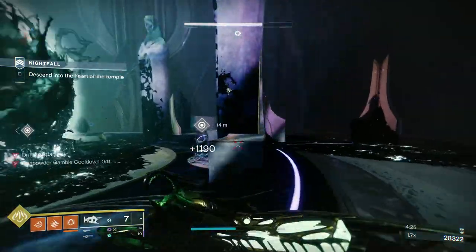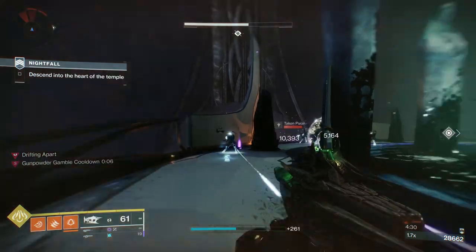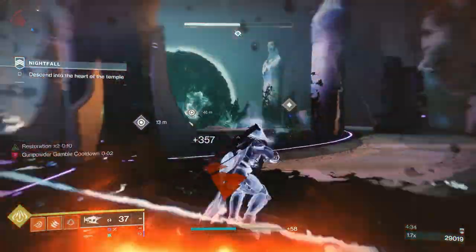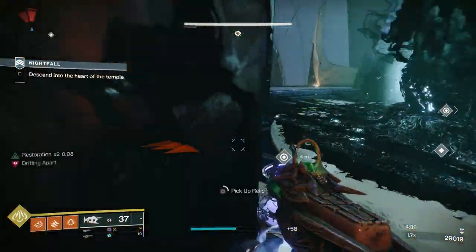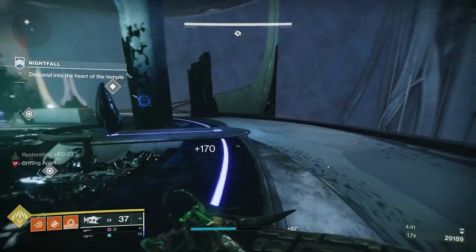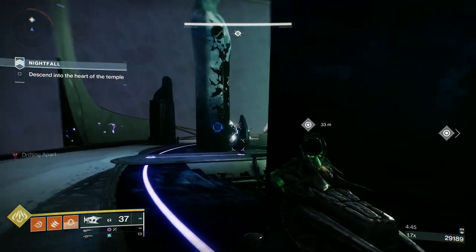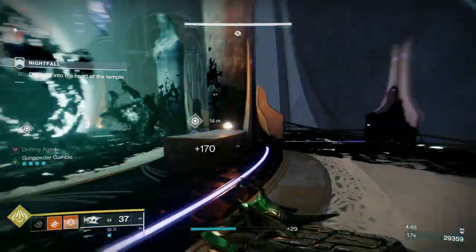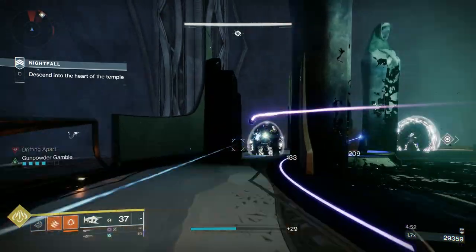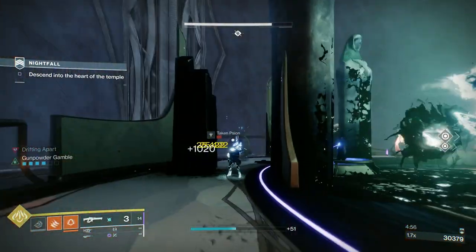Now you're going to get a whole bunch of Taken Thrall. I'm trying to get one of these shields down pretty quickly — it didn't really work the way I wanted. So this is what you can do: you just lead them away, put a grenade down and try to take the other one out. You can pick those orbs up from where I am — and once you break the shields, they do go down relatively easily.